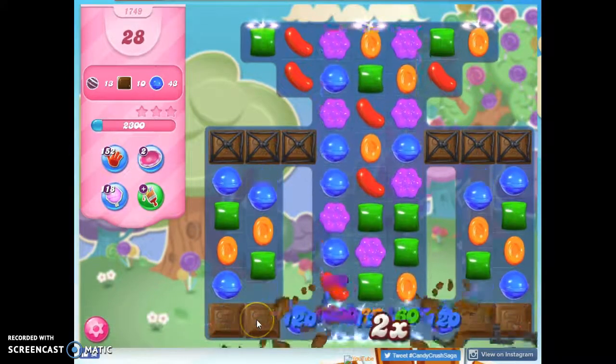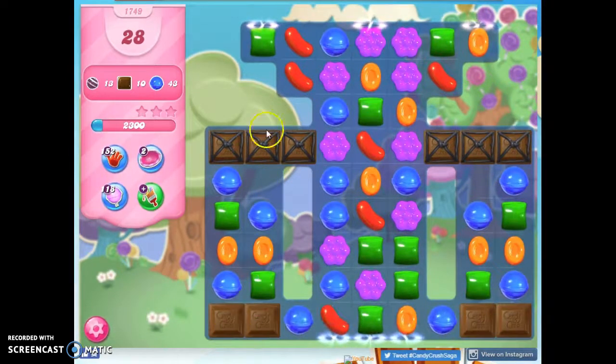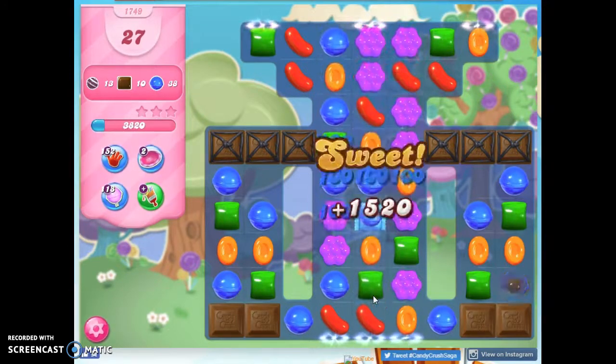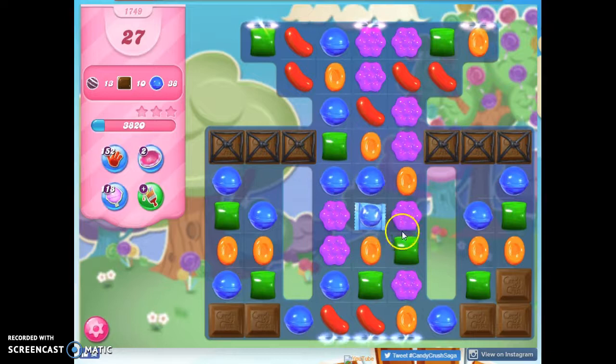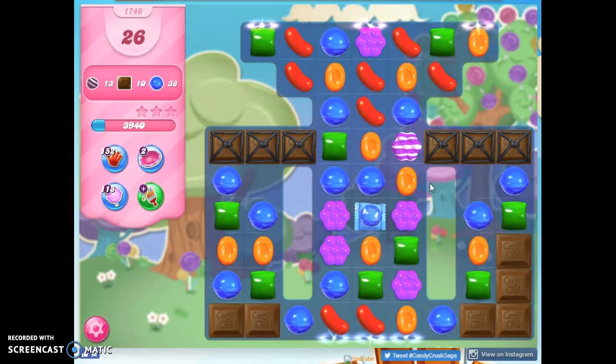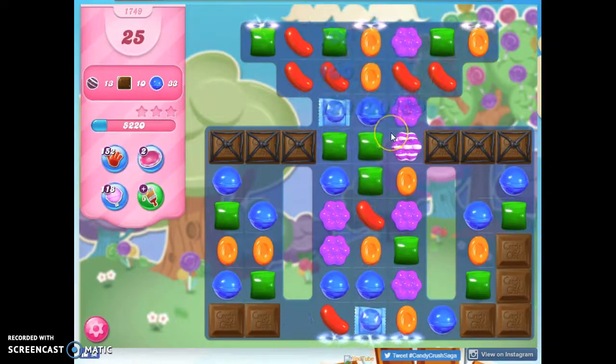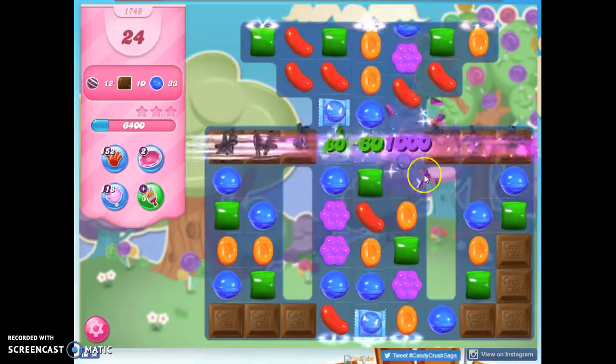I'm going to go ahead and take out these licorice locks here, because I think that's important, although it's going to allow the chocolate now to be able to bloom and grow. I don't like that so much. But if I can just keep making these specials, look at that. I don't think I can make a color bomb, so let's do this.